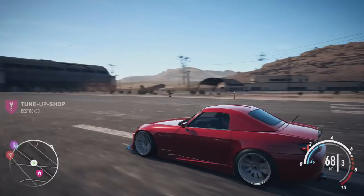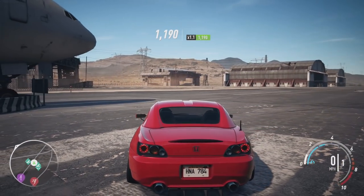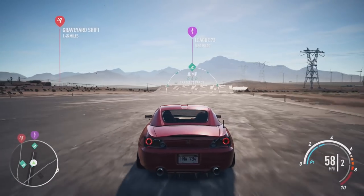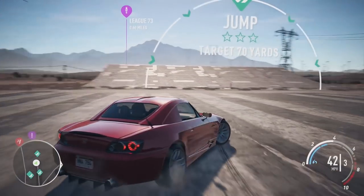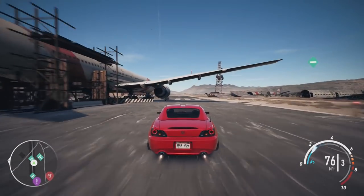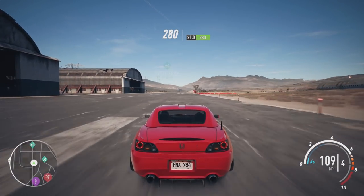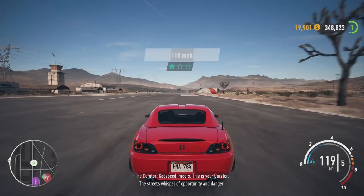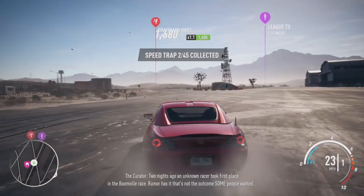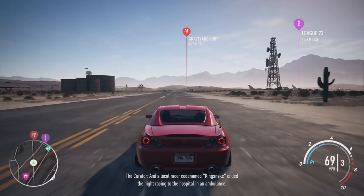This car is looking good — look at it, that's what I'm talking about. This is a speed trap — let's go. This is the abandoned airfield — look at these jumps, oh my god! This game is going to be ridiculously fun. Ultima speed, let's go — I need some more NOS. 80, 90, 100 — 120 — not bad. I've got one star from that. An unknown racer took first place in the Boogill race. Rumor has it that's not the outcome some people wanted, and a local racer codenamed Kingsnake ended the night race into the hospital in an ambulance.